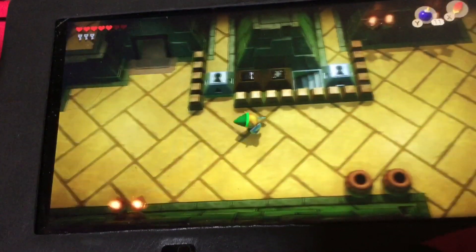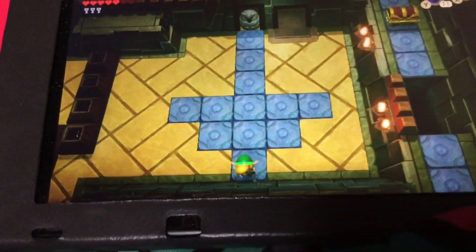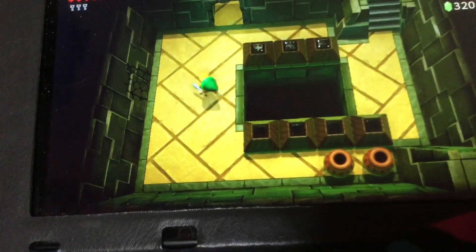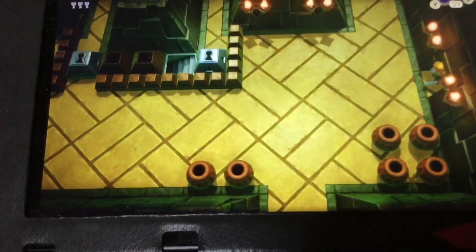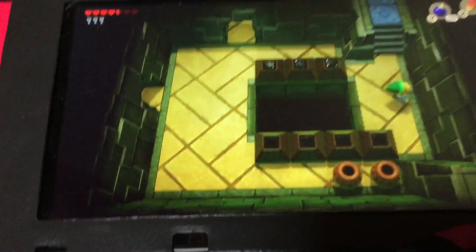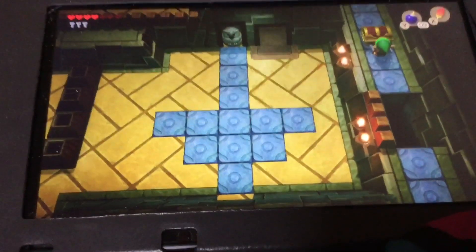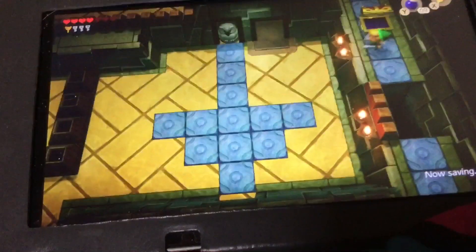Alright, I think I have enough now. See the arrow is pointing down - what we're gonna do is place this one right here. Now it'll give us a nightmare key, which is over there. We're gonna place this one right here - see, it will open up the path towards this one. Alright, make the jump right here. Got it! That'll give us a nightmare key that leads to the nightmare's lair.